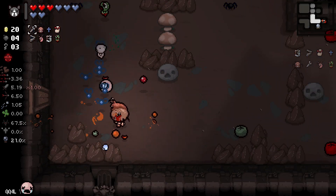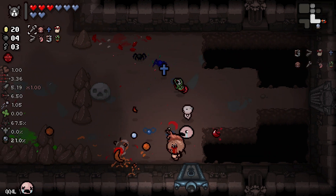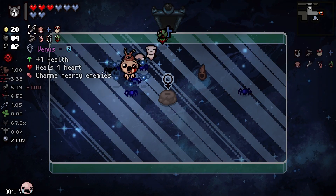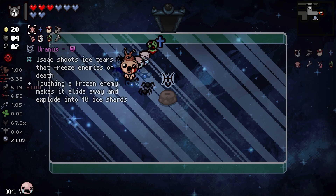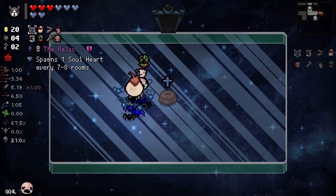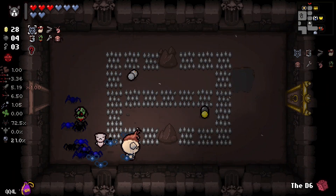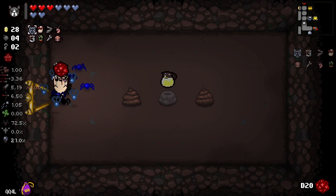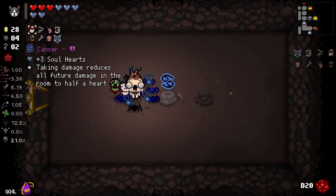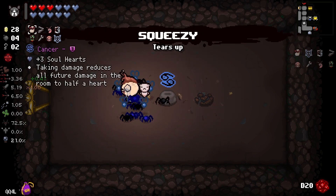Planetarium — why? I have a 21% chance. I missed the treasure room on the last floor, I completely forgot. But I want Uranus. What should I remove? I've got health so let's get rid of the relic. D6 just before the treasure room — thank you. Cancer is good but I'm just taking the soul heart.